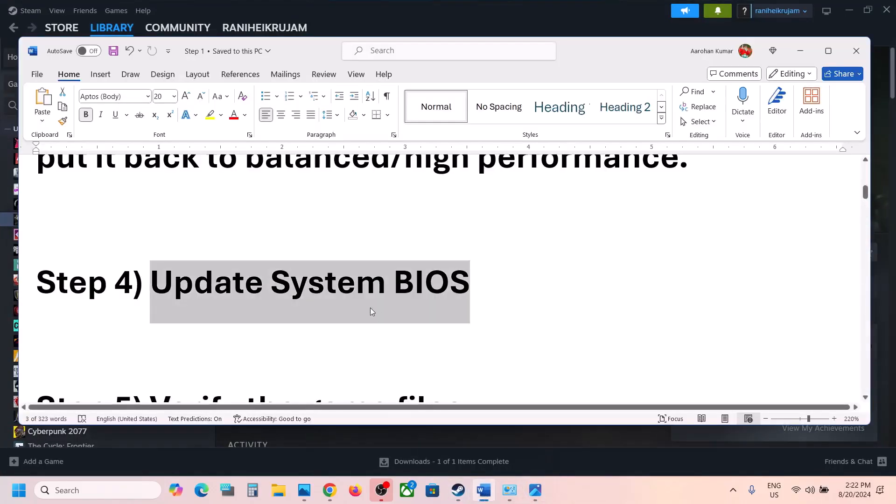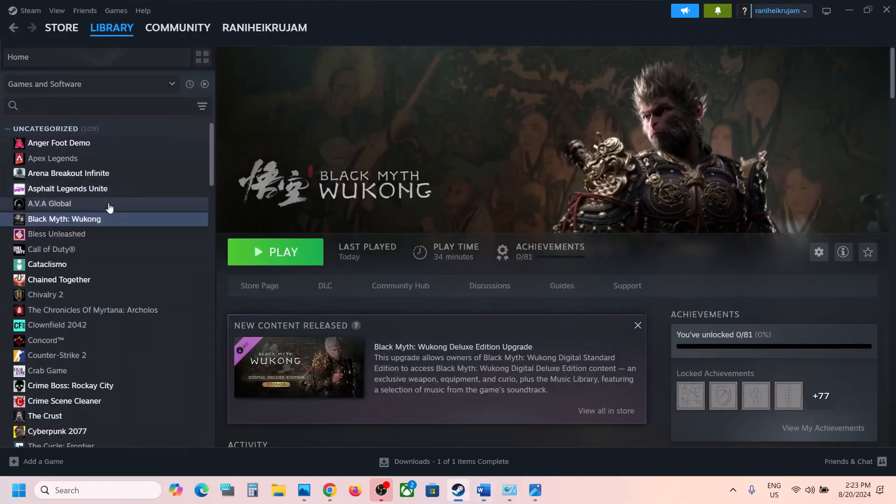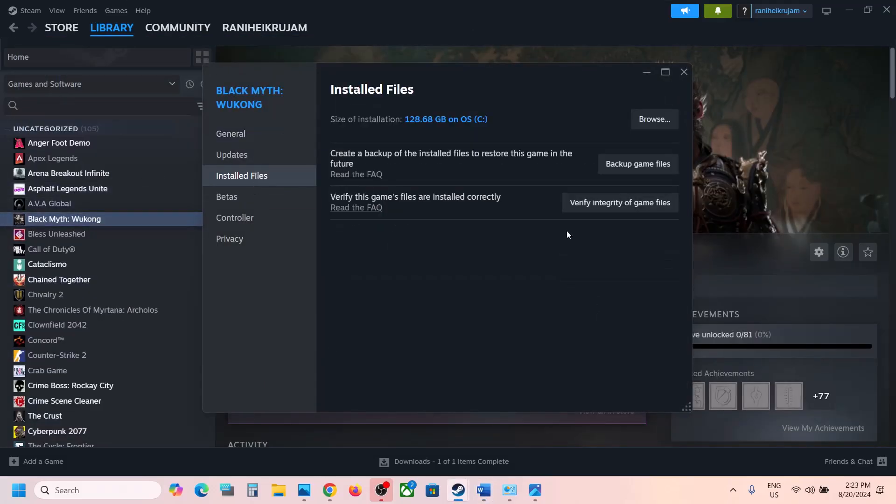The next step is to verify the game files. Go to Steam, right-click on the game, select Properties, then go to the Installed Files tab and click on Verify Integrity of Game Files. Once verification is 100% complete, launch the game and check.